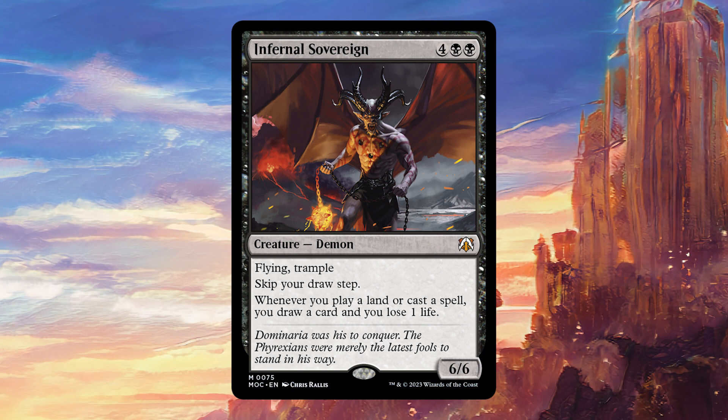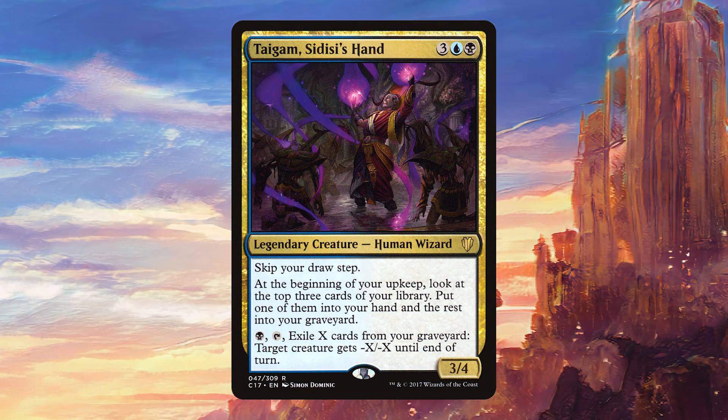Where this is particularly strong is going to be in decks with commanders that already skip your draw steps, such as Taigam, Sidisi's Hand. That's going to still allow you to draw your card for the turn normally, as well as use this ability, so you can actually have your cake and eat it too.